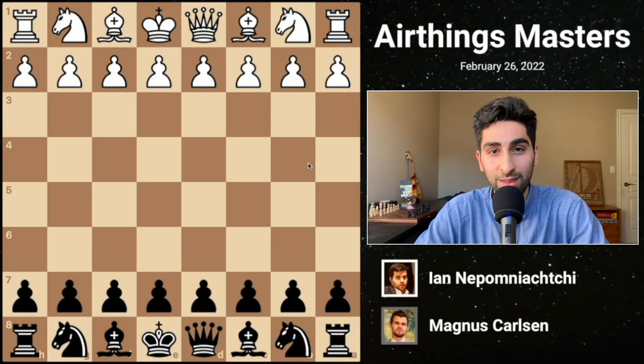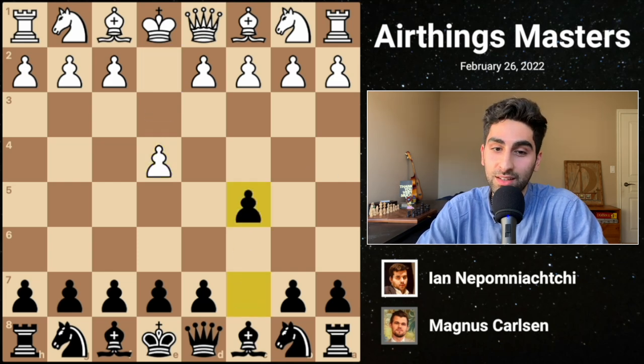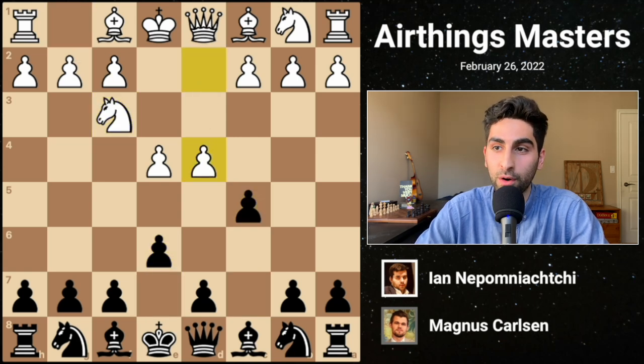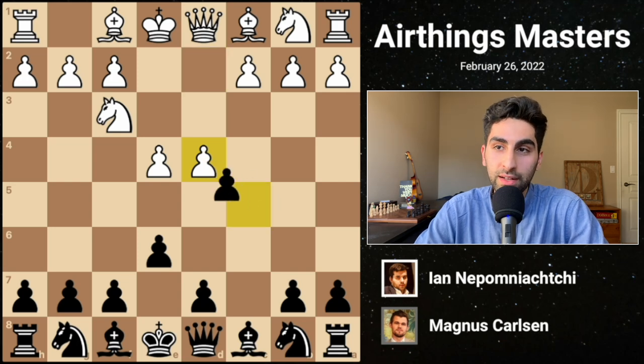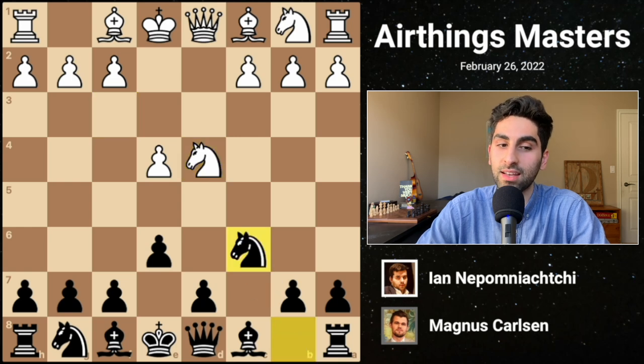In this game, we see Jan Nepomniacchi taking the white pieces against Magnus Carlsen. The game begins with E4, and Magnus responds with C5, the Sicilian defense. It continues with Nf3, E6, and D4, signaling white's intention for an open game. After pawn takes D4, knight takes D4, Magnus opts for the Taimanov variation with Nc6.